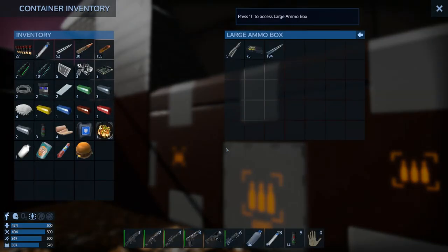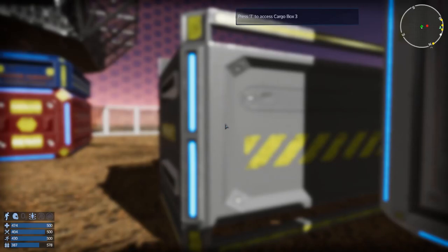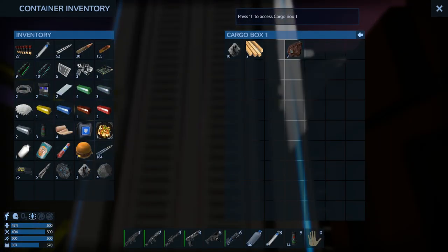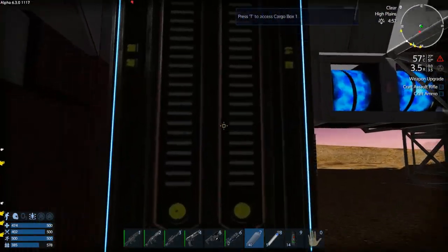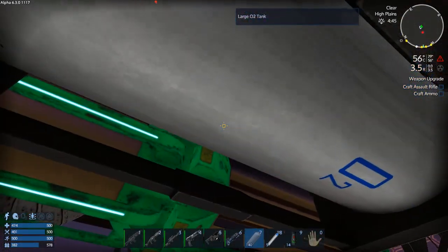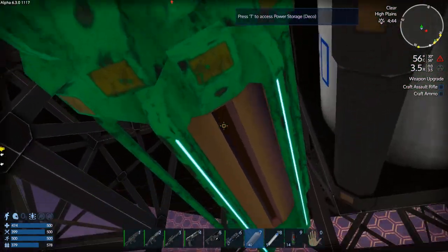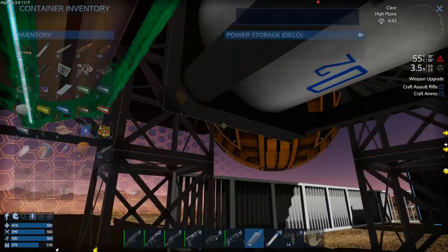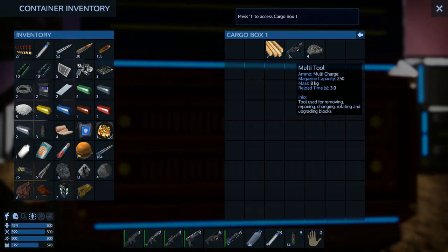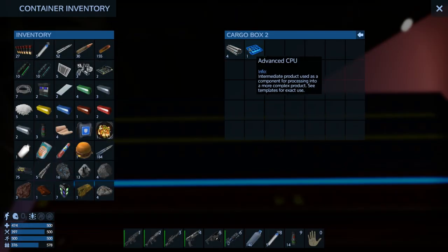More restroom material. Got some ammo. Plastic raw material. We're running out of storage space. There's Kosium - ooh! This one's only hydrogen. Don't need a multi-tool. An advanced CPU.